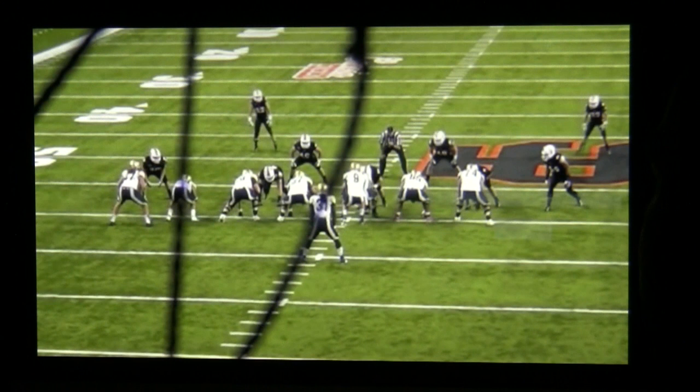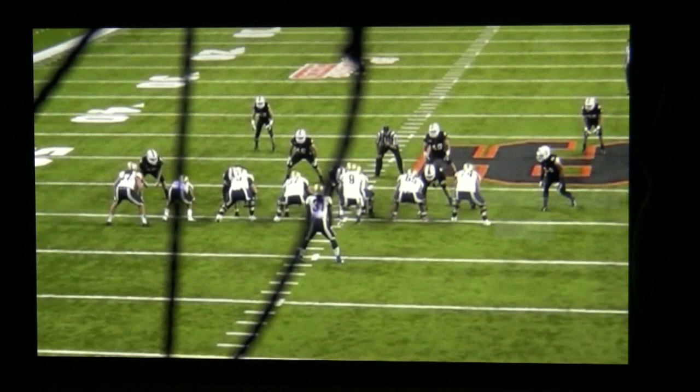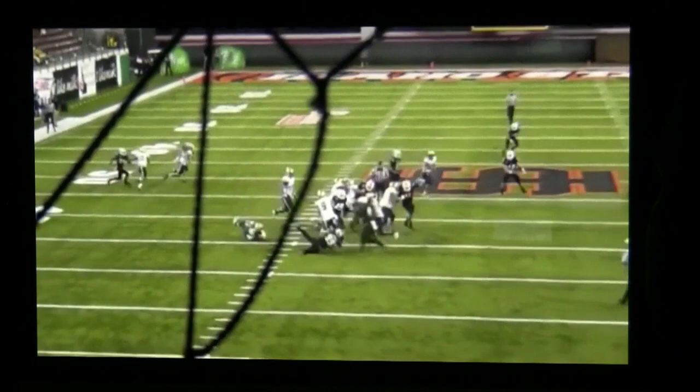From the end zone cam — pre-snap cover two look like we said before, giving those options of where you can go with the football. They shift their line this way, so he thinks they're going to overload that side and he's going to throw into the blitz. Really they're not blitzing, but that's what the pre-snap look looks like. So he knows he has to get rid of this football and throws it down the sideline — a beautiful throw to the receiver.